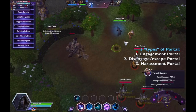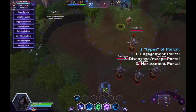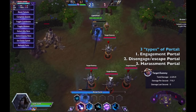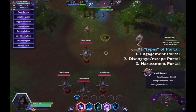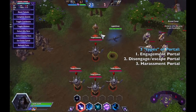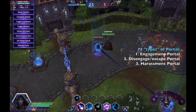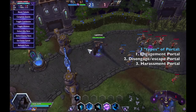So the first type is the Engagement Portal, where you engage your entire team by placing the portal toward the enemy team in a reasonable location. You shouldn't place the portal into a group of enemy team members who are already grouped up — you generally want to place it near an isolated target on the enemy team. The second type was the Escape Portal, where you simply help your ally escape with the portal.